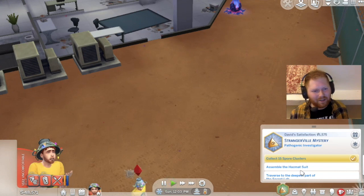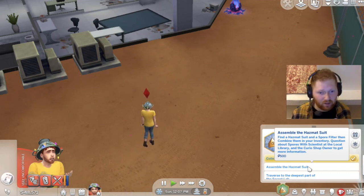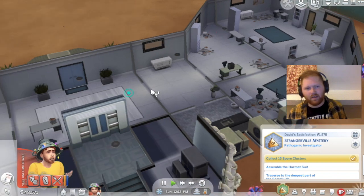Okay, so assemble the hazmat suit — find a hazmat suit and a spore filter and combine them in your inventory. Question about the spores with scientists. I think David needs to go to the toilet.